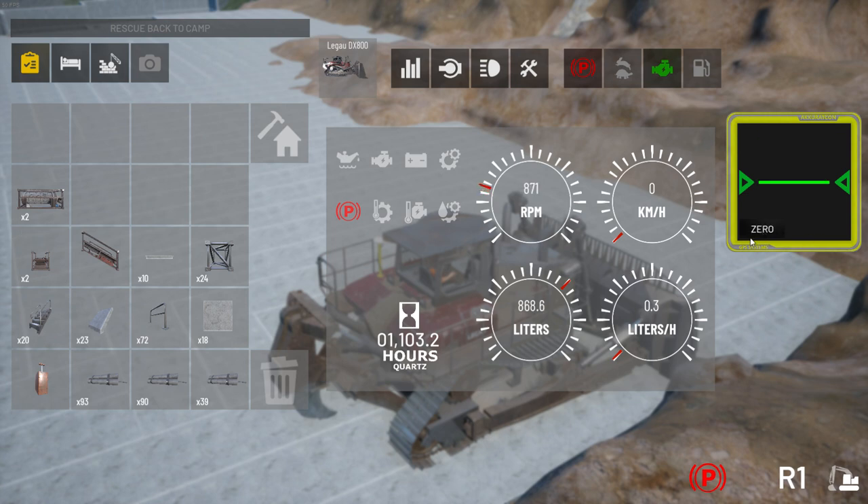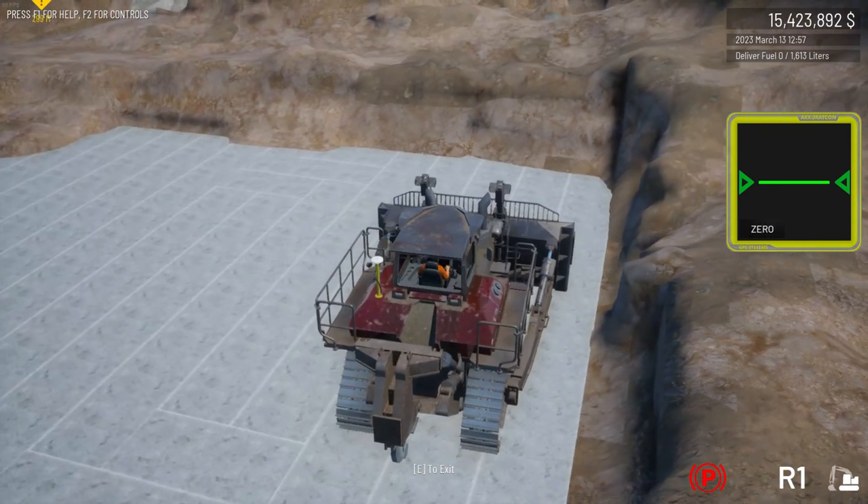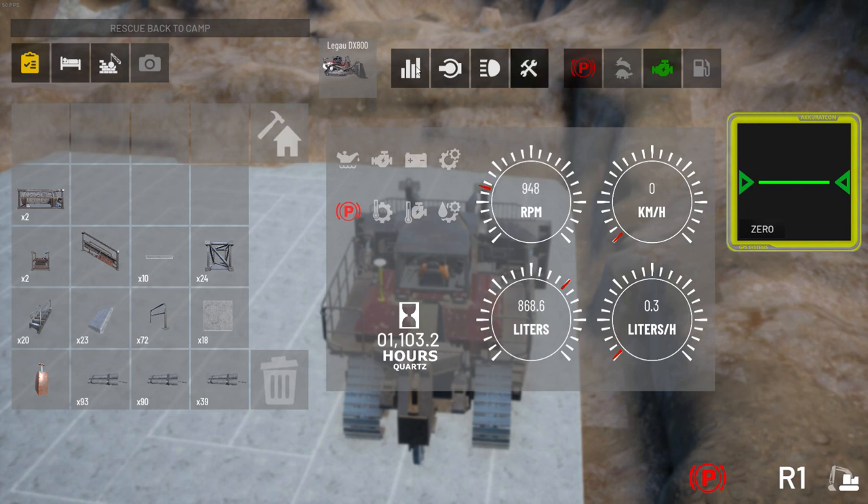Just setting my GPS up so I don't dig too deep here. To set that up you just bring your mouse over to the zero and click on it, and that'll zero it to wherever the blade is set with most machines.